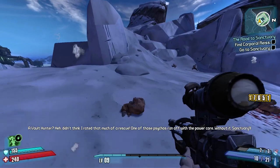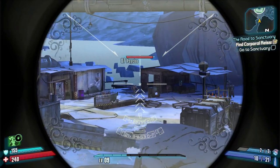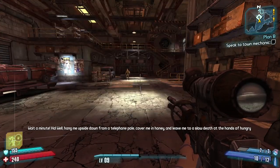I follow the mission until I meet the race. I kill his attackers, and once I get the objective to search the camp for the core, I shoot in that general area to get the psycho's aggro — he will always be the one who carries the core.